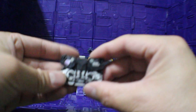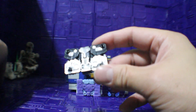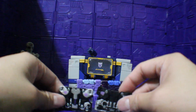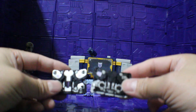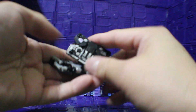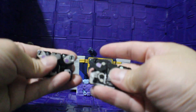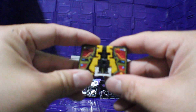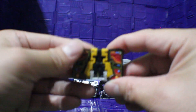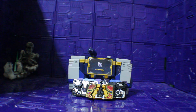And here we have Ravage in cassette mode. See how they look compared to each other — this is the Siege version and this is the Legacy version. And there's the back of it. And here it is with Buzzsaw in cassette mode — see how that looks. And there you go.